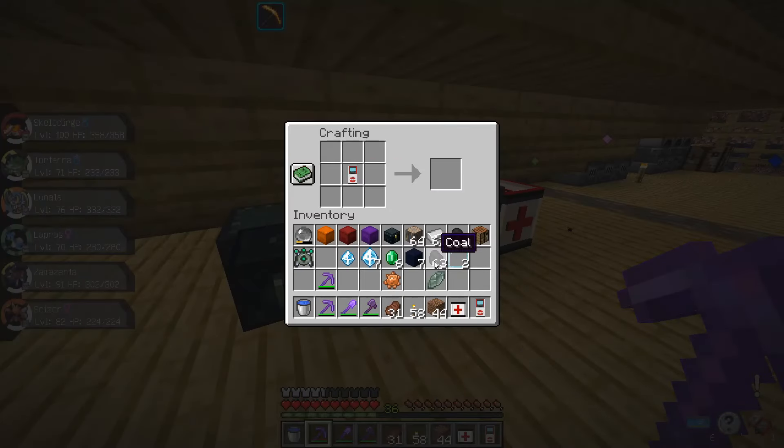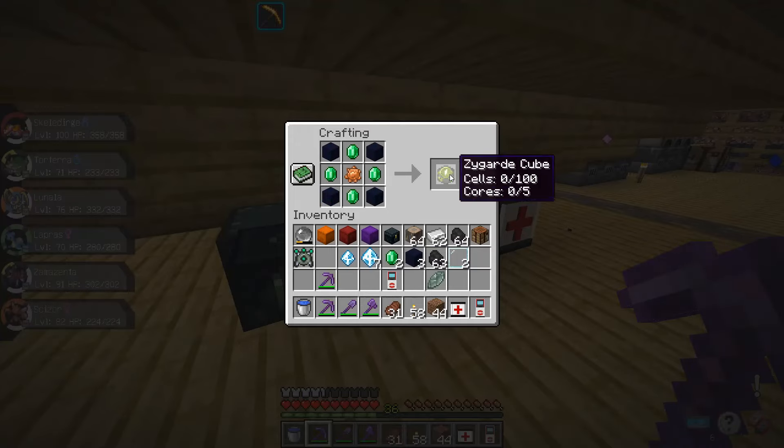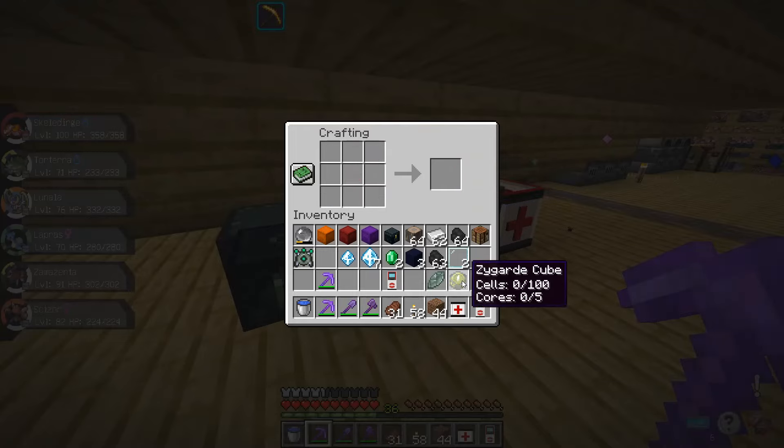I believe the first thing is like this. Wait — no, this. This is one of the things. Like that. Here we go — Zygarde Cube. It sells 100 cores, 5. Glad it shows it like that.